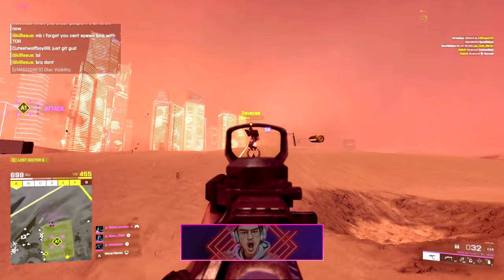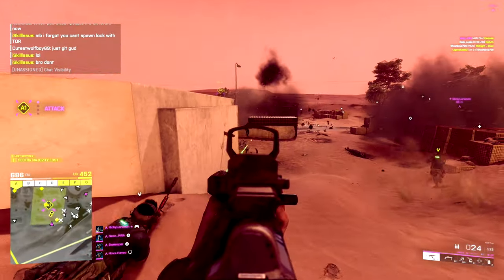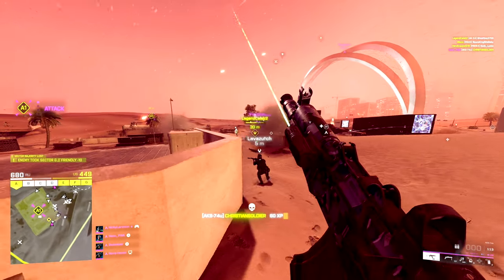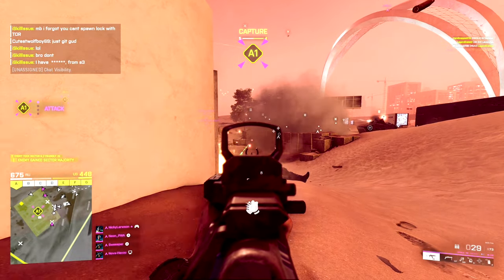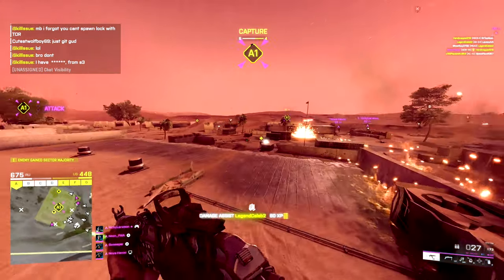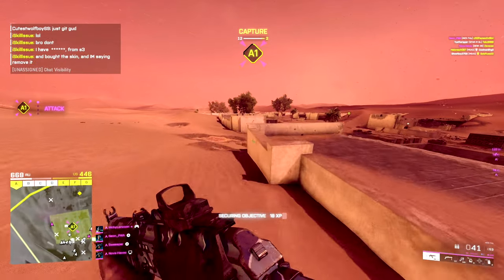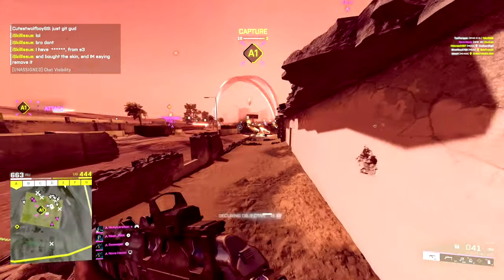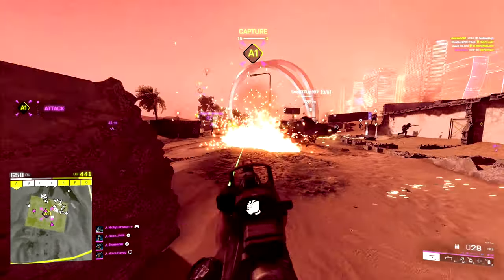This update is out right now, so go and download it. The first thing we need to talk about is the Hourglass rework. This is finally the last rework map in Battlefield 2042 — I believe it was season one when they brought out their first rework map, and ever since then they've just been reworking them all. Hourglass was actually the last one and honestly the one that needed it the most, and wow — what a big change it actually has been. I'm kind of mind blown by how different this map looks now, actually having the underground section.